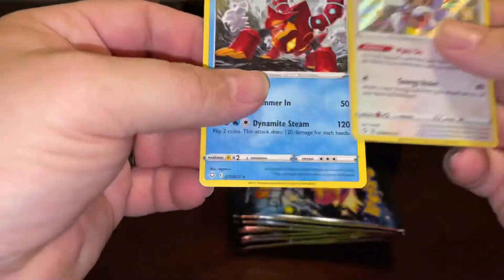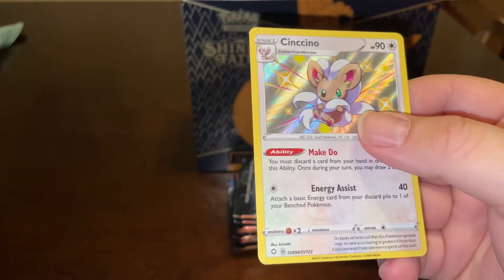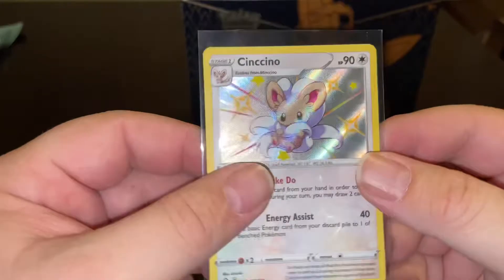There we go. A Baby Shiny that I do not have — Chinchino. It's a nice looking card.